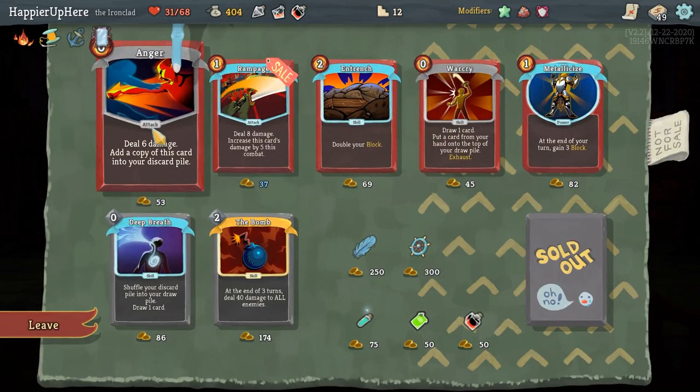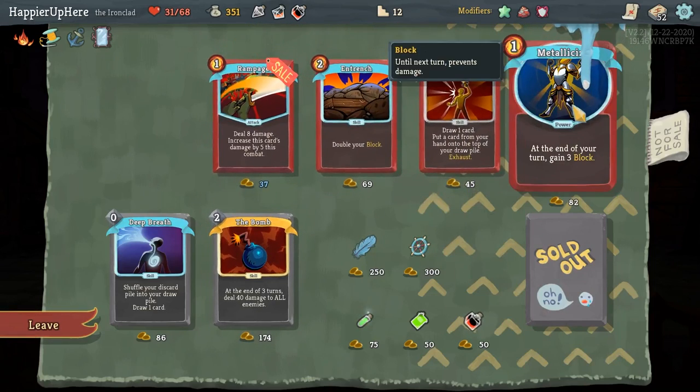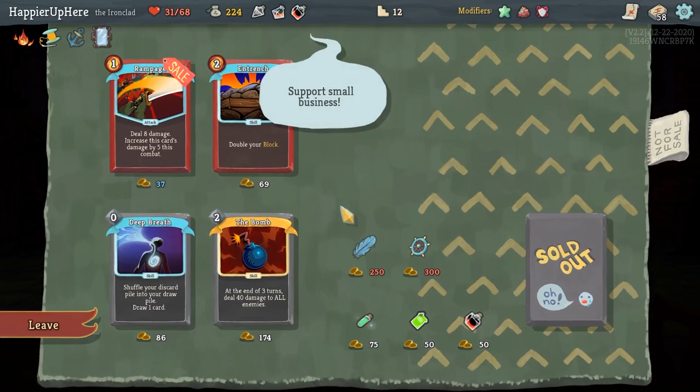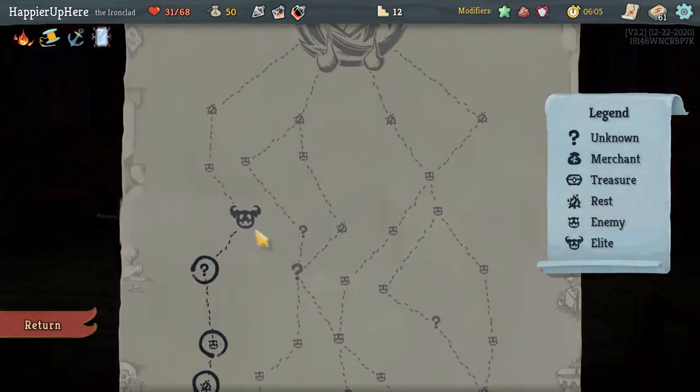Anger, probably not. Entrenched, probably not. Rampage, not going to be great. But Metallicize is great and Warcry is great. I'm thinking of taking the Bomb just to get a Collector bonus on that. Yeah, let's do it — that was very expensive but hopefully worth it for the 25 points.